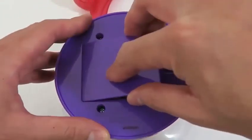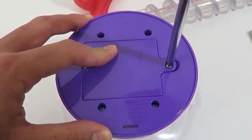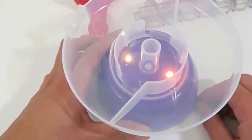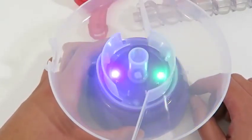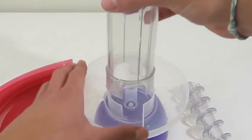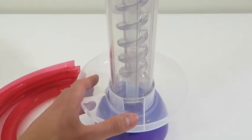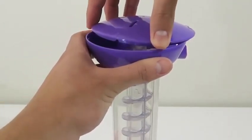Now let's assemble our set. You need to put three triple-A batteries in the bottom of the lower dish. Unfortunately the batteries don't come with this set, so you'll have to buy them on your own. When you turn it on, it should light up like this. Thumbs up if you're excited!